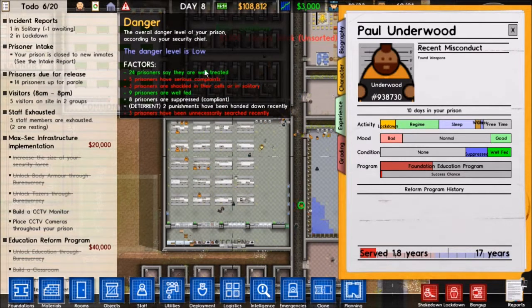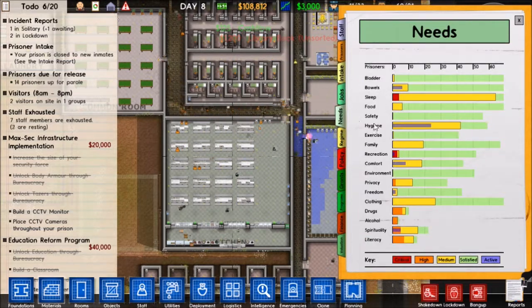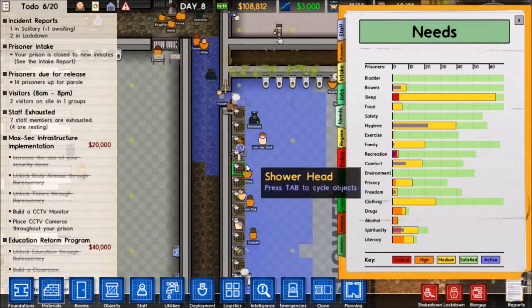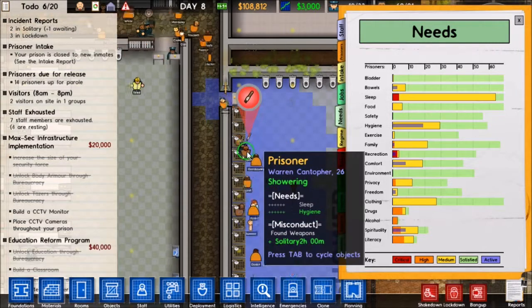Most of our prisoners are saying they're well-treated, which is good. How's our overall needs looking? They want sleep, but we're nearing the end of the day. Looks like we gotta search a few guys here - I'm gonna need to check your pockets, sir.